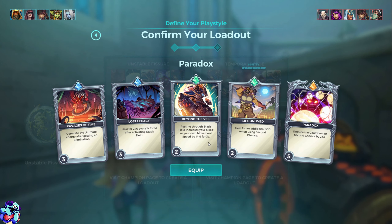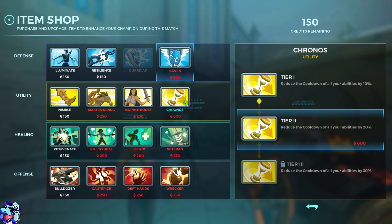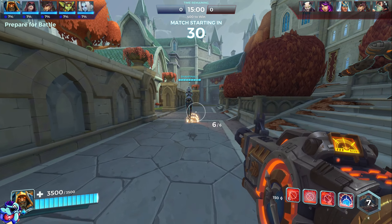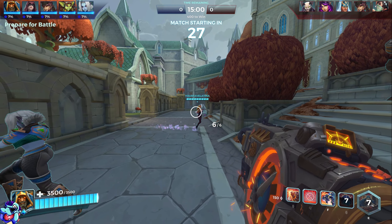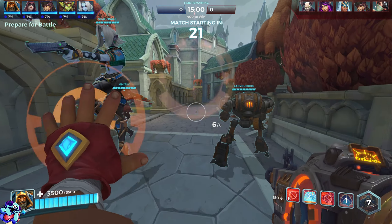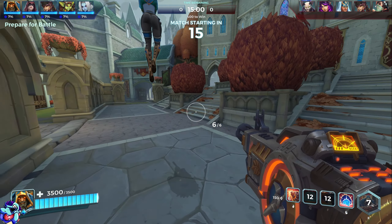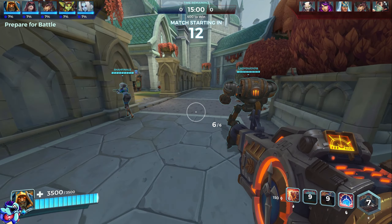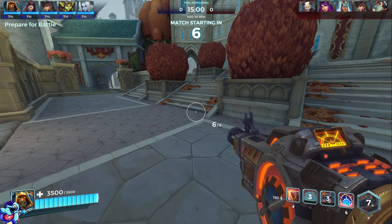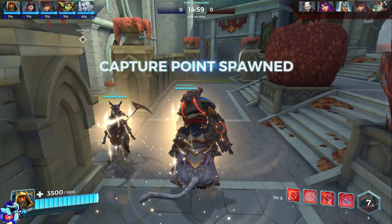I'm definitely going with Unstable Fissure — feels like the best talent. For items we definitely want Chronos for ability cooldowns, then probably Havens. His right-click is the reversey setback shot, his gun you can charge up or do regular shots, his barrier is the Q, and his F is the self-rewind. That's Atlas's kit — nothing crazy advanced but he's pretty fun to play.